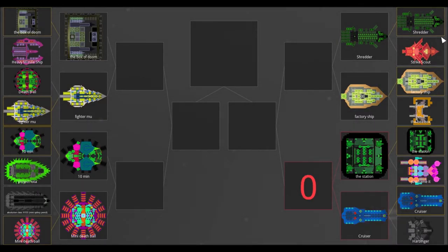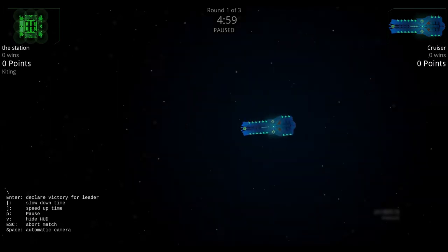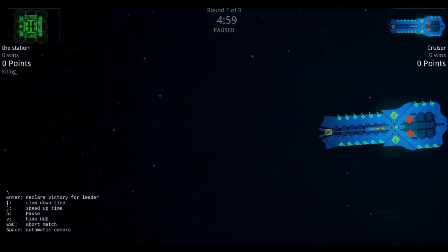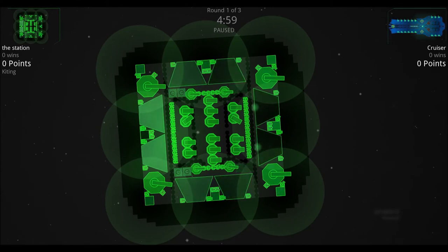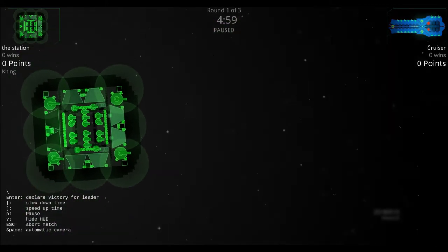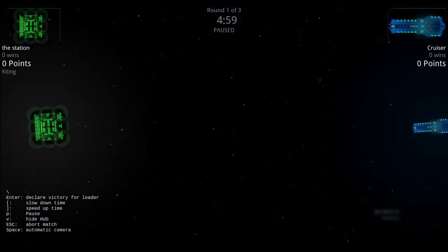Moving on to the quarterfinals: the Station versus the Cruiser. With the gauze cannons in the middle — which shoot through armor but don't ignore shields — if the shields go down on the Station, the Cruiser will probably have it. Although, with the limited short-range cannons on the Cruiser, this should be interesting if it gets into a close-quarters match. Going with the Cruiser on this one.